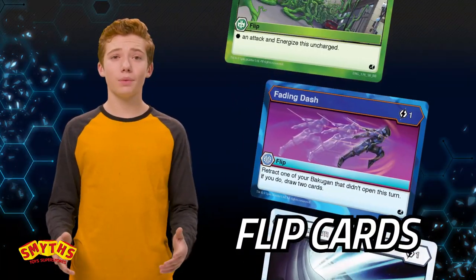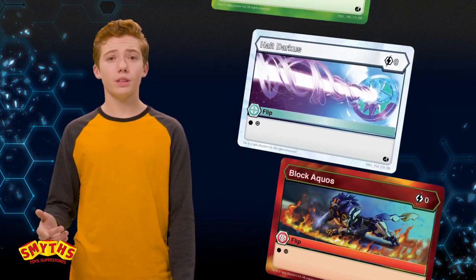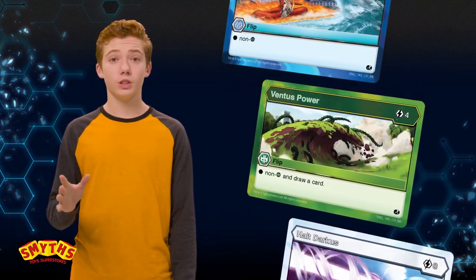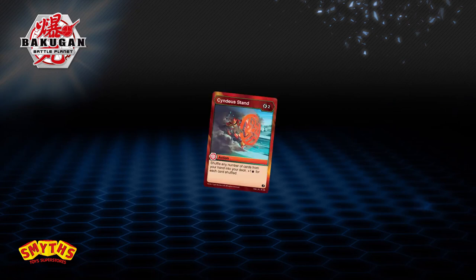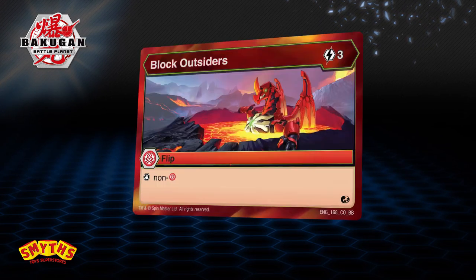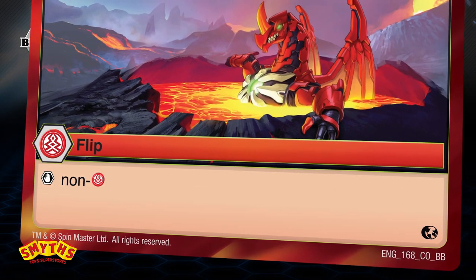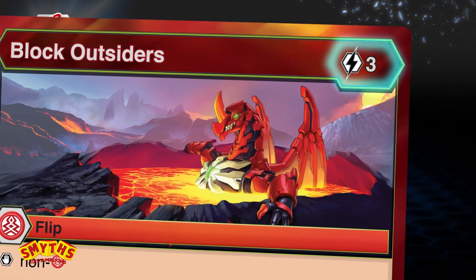Flip cards cannot be played from your hand like an action card. A flip card can only be played when it is discarded from the top of your deck. For example, if you're taking damage from an opponent and you flip over a flip card that can stop the opposing Bakugan's faction, you can prevent further damage from happening as long as you have enough energy left to play it.